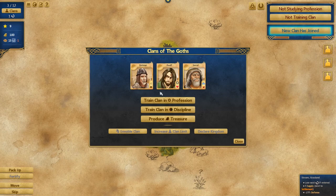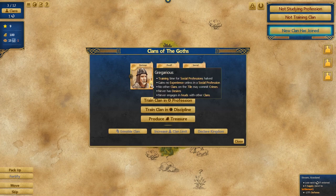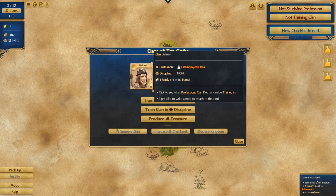Some professions are resource collection ones — they're also out on the map. There are settled professions and then roaming professions. The roaming ones can go out onto the map and interact with it, either as military units or building resources and gathering.